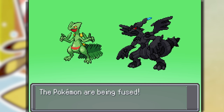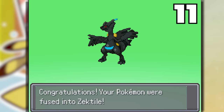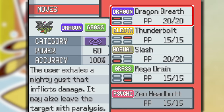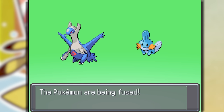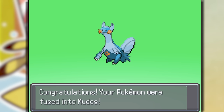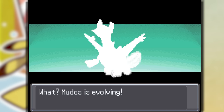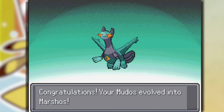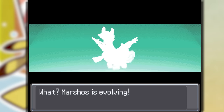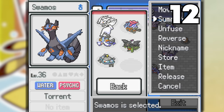Right here we have a Sceptile and a Zekrom — these two look pretty similar. Zektile! It's a Dragon Grass type. Here we have a Mudkip and a Latios — probably going to look very weird, and it is. But it's a Water Psychic type. We knew this Pokemon was going to evolve soon, so we turned it into a Marshtag, and then one level above that it becomes Swampert fused — Swamos. Let's reverse it and see if it looks better.